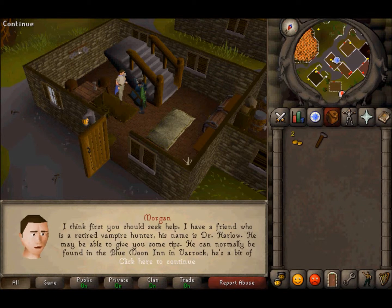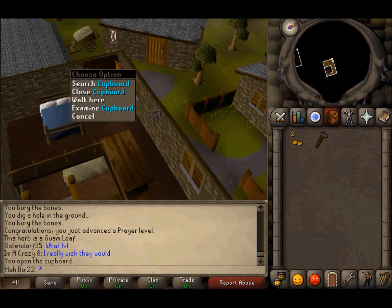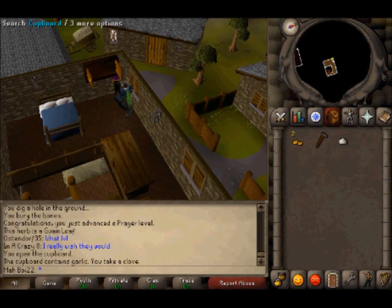He tells you to meet his friend in Varrock, but first, go upstairs, kill this woman who may or may not be a thief, and steal one garlic from Morgan's cupboard. We'll be making some pasta later, so of course we will need garlic bread to go with it.